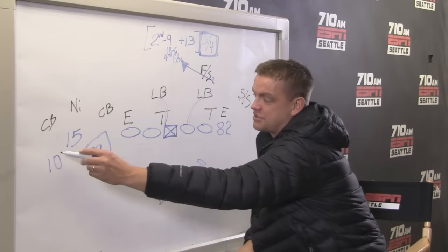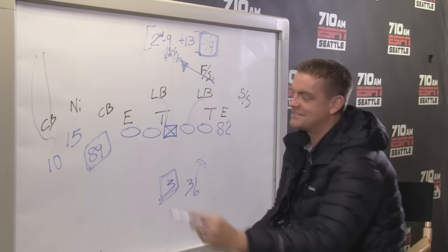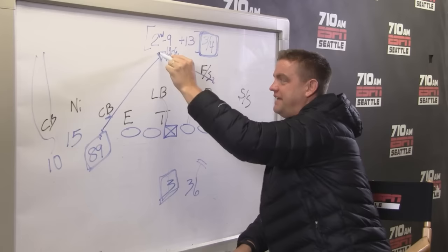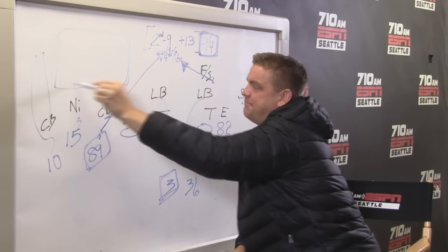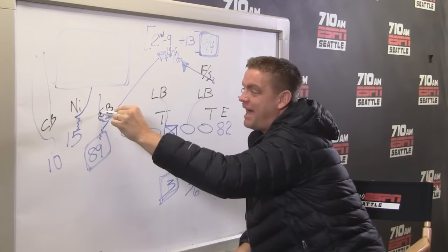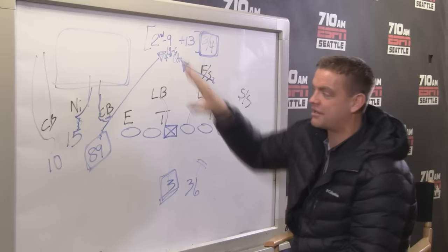The play is three verticals — we used to call this 'Dancer,' or you could call it 'all-go' — but it's from a bunch alignment. Paul Richardson's going to run his corner route right out of the play. Then this is where some of the thievery takes place, because Doug Baldwin has such a phenomenal release against way-inside technique by the corner. Doug's job on this play is to try to get over to the safety, get in front, cross his face, and give Jermaine really ample opportunity. Paul Richardson too — if he beats his man clean, he's got space to the back pylon. But Doug beats this corner on inside leverage so badly, and Jermaine beats the nickelback on an inside release so badly, that these two unfortunately find themselves on the same piece of real estate.